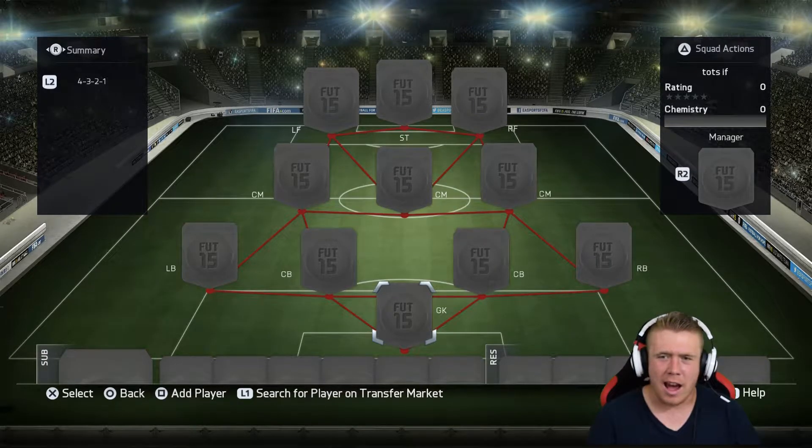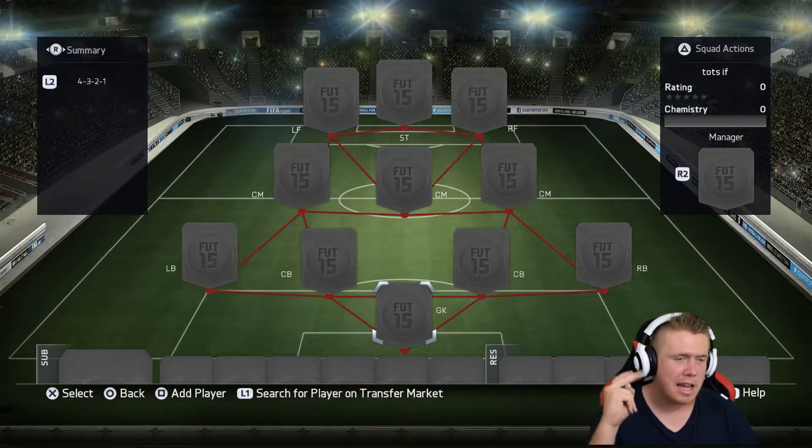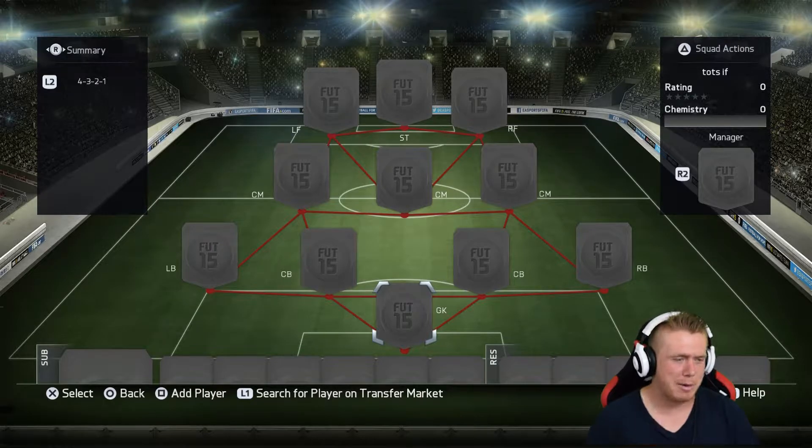Welcome lads. Today I'm building a squad with two players that I pulled in packs — they were Team of the Season Demba Ba and second in form Rakitic. Check the description if you want to see my live reactions of getting those pack pulls. Without further ado, let's jump into the squad build.